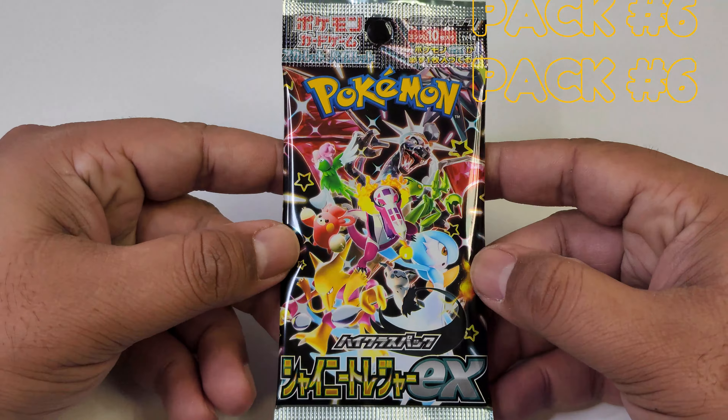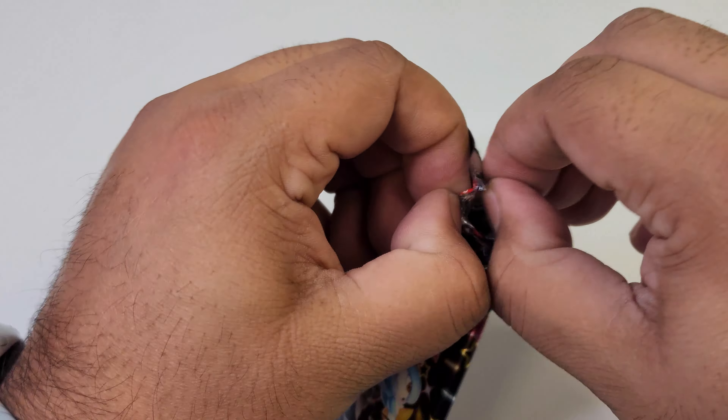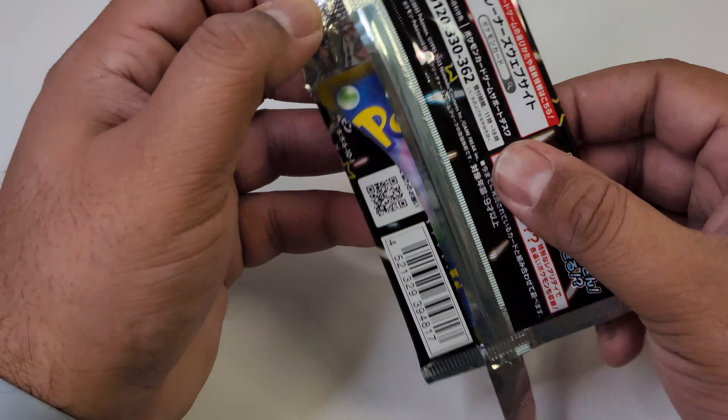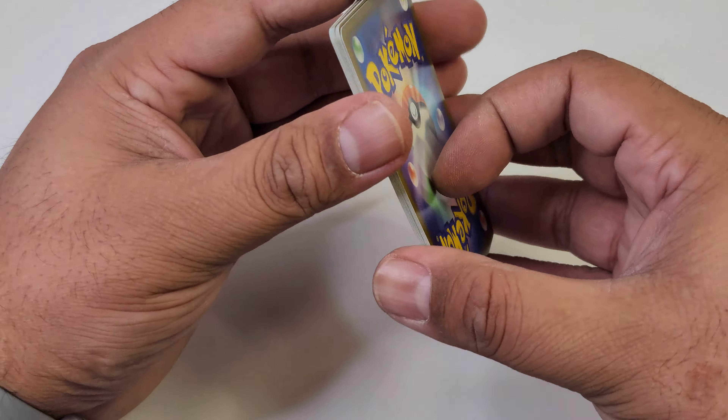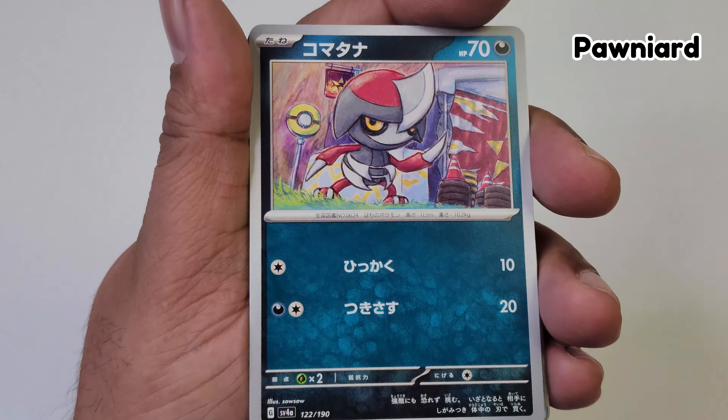Sixth pack. We slammed that pack because I wanted to magically change it into some sort of gold card. I don't know if that works, but I'm going to go ahead and open up this pack and see what we get. I didn't damage the cards — don't worry.